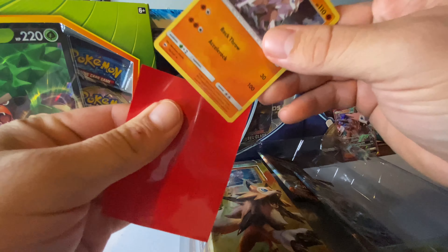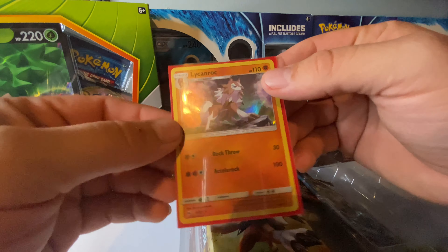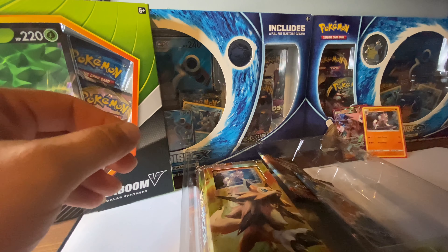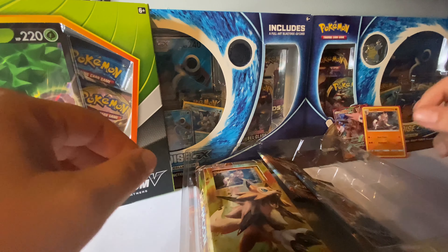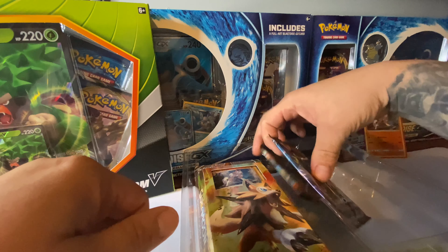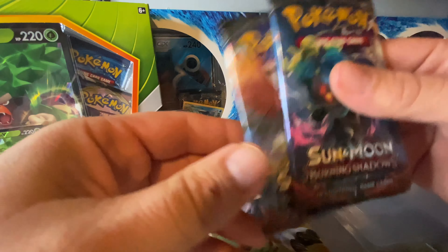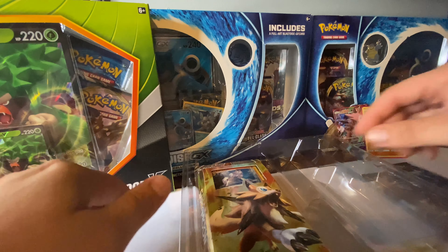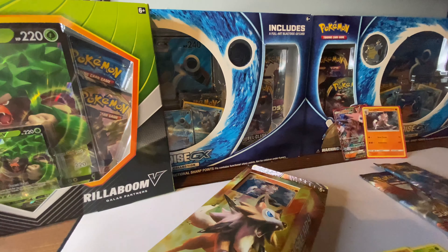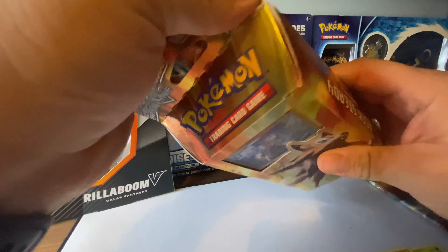Now again, if you guys are new to the channel, please hit that subscribe button and get that bell notification so you guys can see the future unboxings that I open up. I got three Blastoise boxes that for sure I'm going to open up too, and hopefully get something good out of there. Blastoise is my favorite Pokemon, so hopefully it will bring me some good luck. Looks like we got another two Burning Shadows right here, so we'll get those opened up here in a minute.